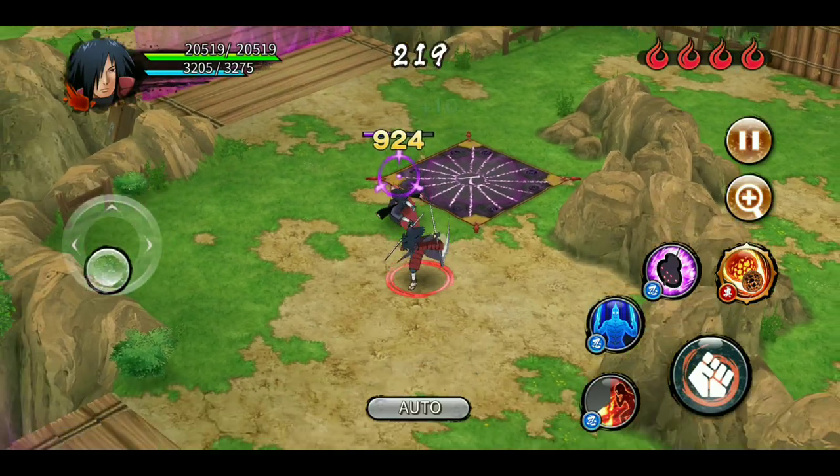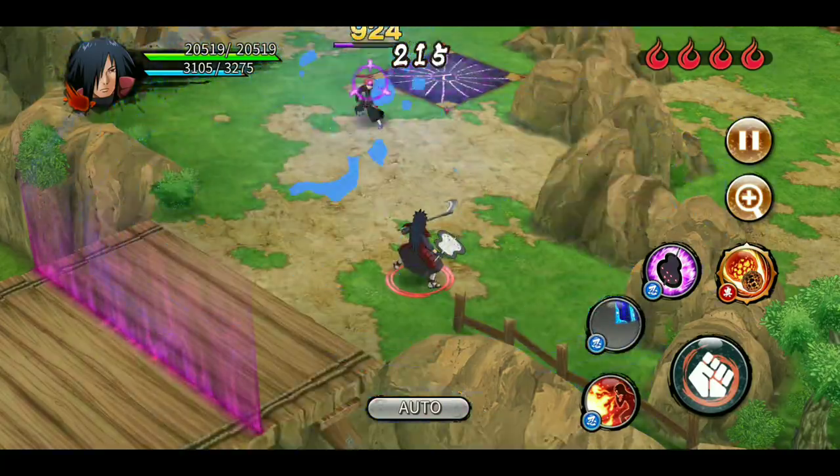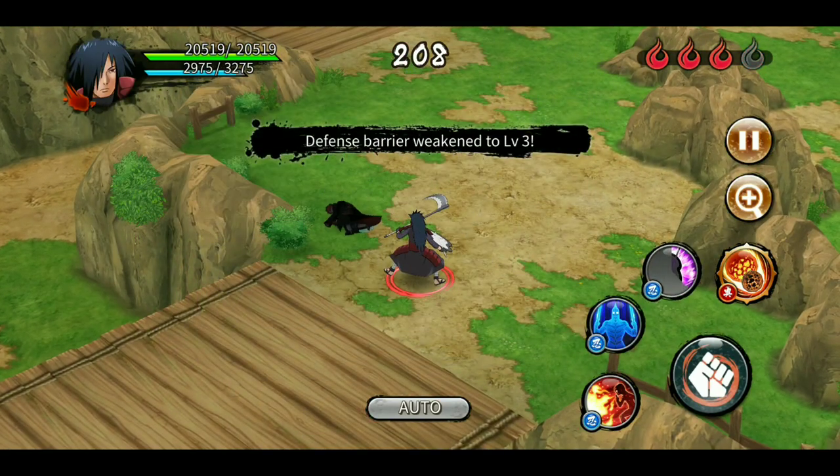For example, here I have Madara with me and Sasura is going to use his ultimate. I use the Susano 3-star jutsu to avoid it, and I can use other iframes for normal jutsus as well.